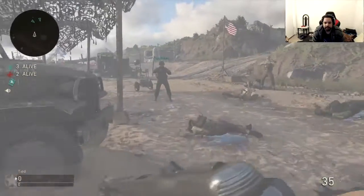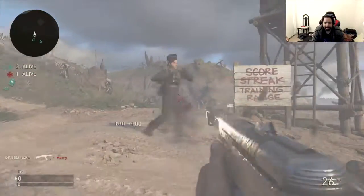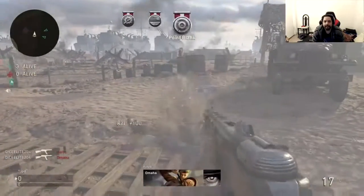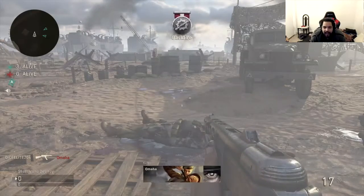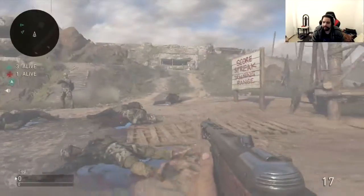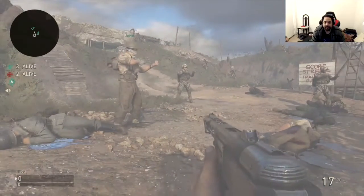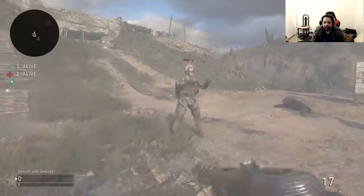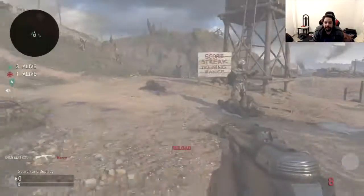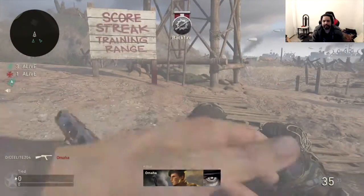Then you pick up a weapon from the floor — that's supposed to make it work. There you go, you're sliding! You can see it — he's sliding! And then you get a medal: Splasher Slide or something like that. Let me try again — slide, shoot, and there you go. I didn't even get the medal that time. Let me try again.